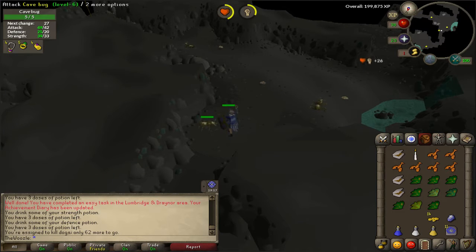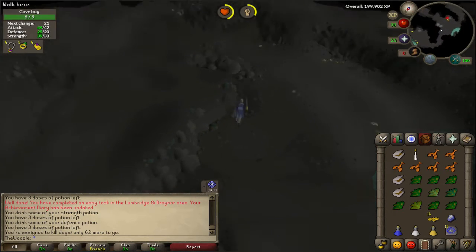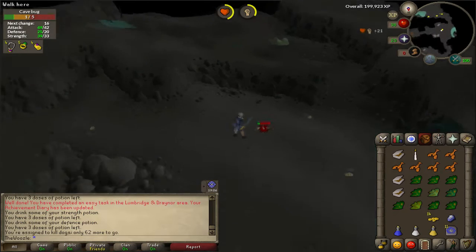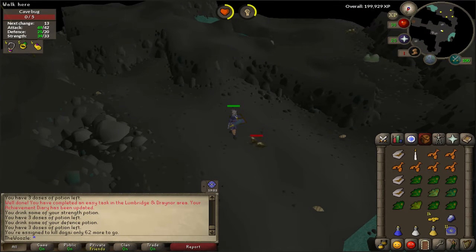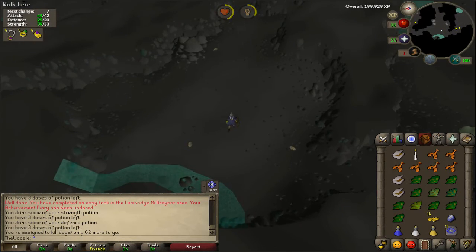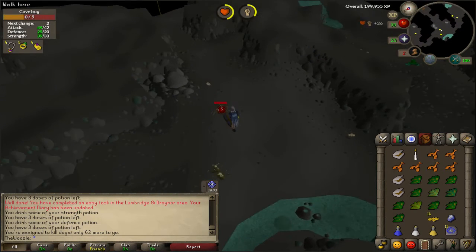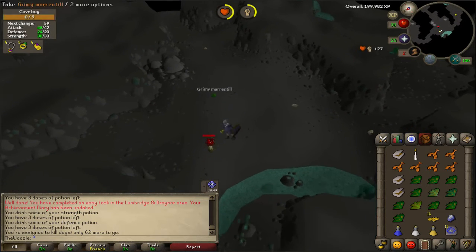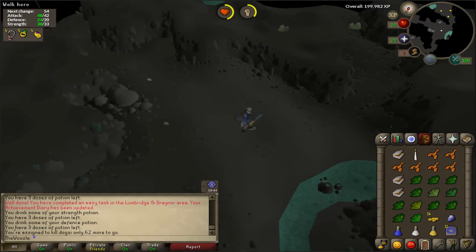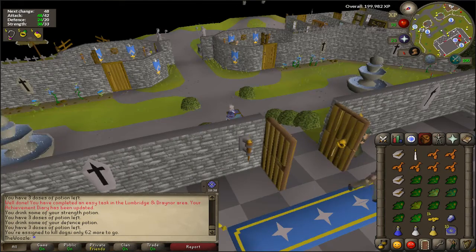These were a lot easier to kill than I originally anticipated, because I didn't look them up beforehand. I ended up bringing supersets and lobsters, but after killing a few I realized they only have 5 HP. You don't need supersets since I take no damage and hit max anyway without a boost — so it was a complete waste. Killing these is basically pure profit because you use no supplies at all.